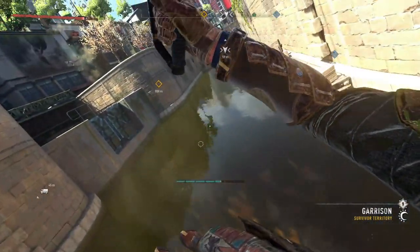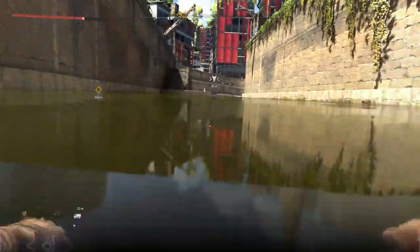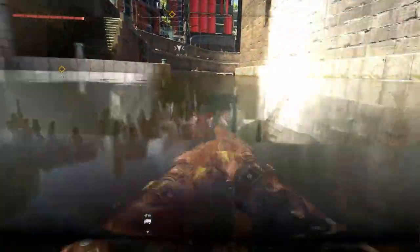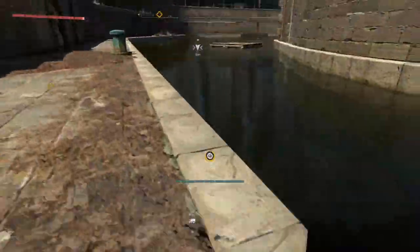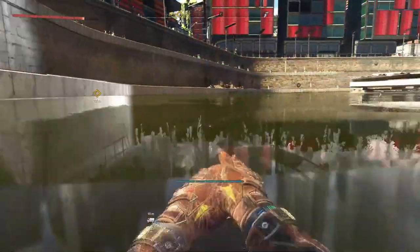This blueprint is located on — I think it's called Rikers Island. It's the island east of the canteen, and it's inside this little lake, inside of a trunk of a car, which you'll see right here.